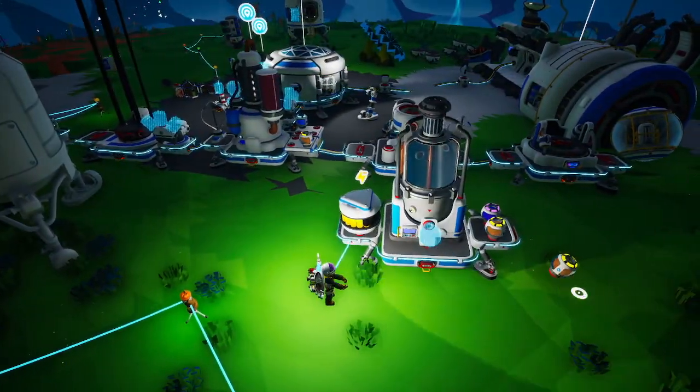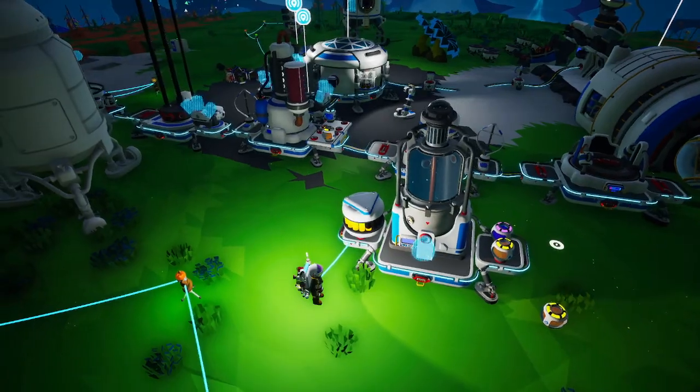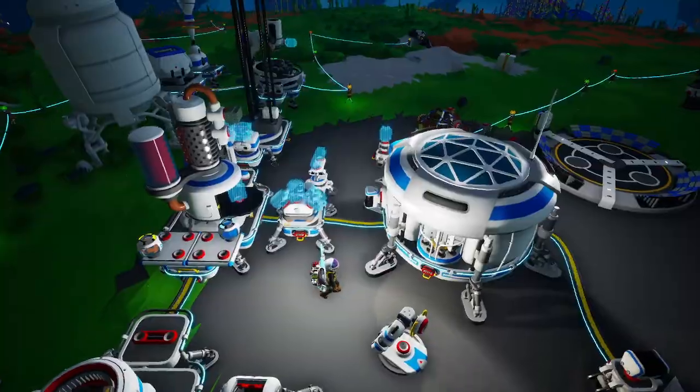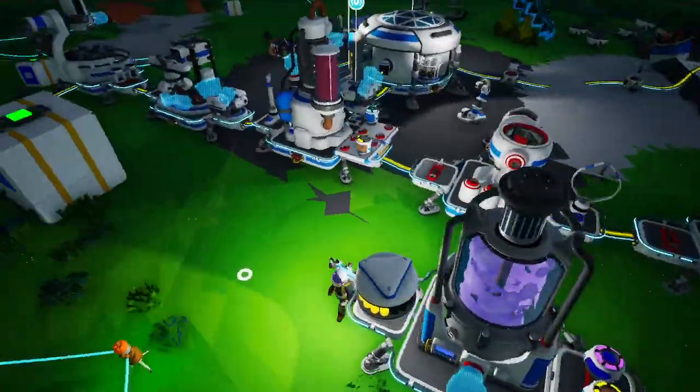We're going to need nitrogen for the VTOL. We need two full canisters of nitrogen to get the VTOL, and hydrogen. Do we have extra hydrogen? Yeah, we got some here and we got two there.